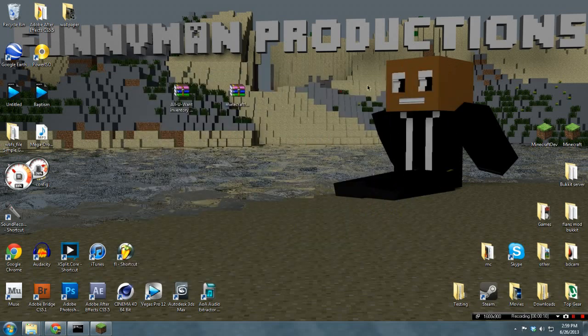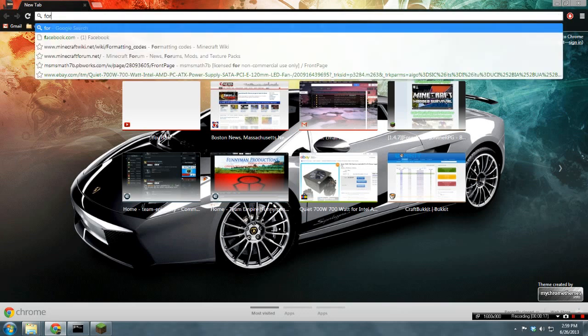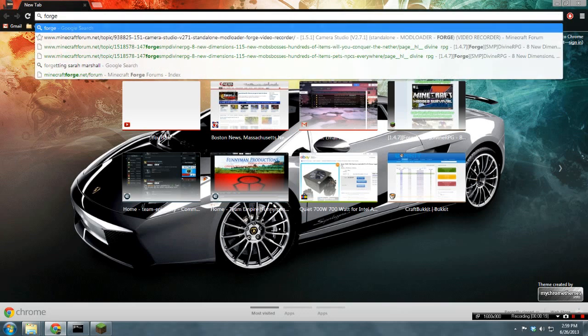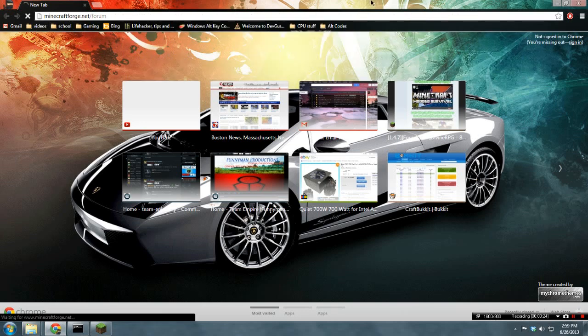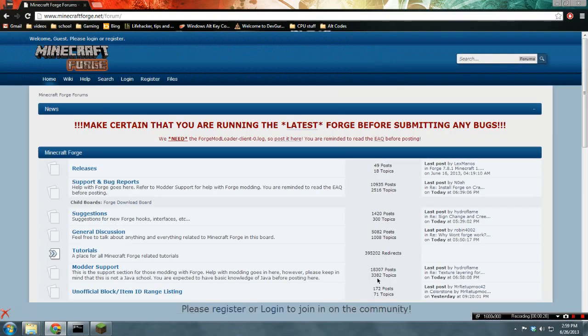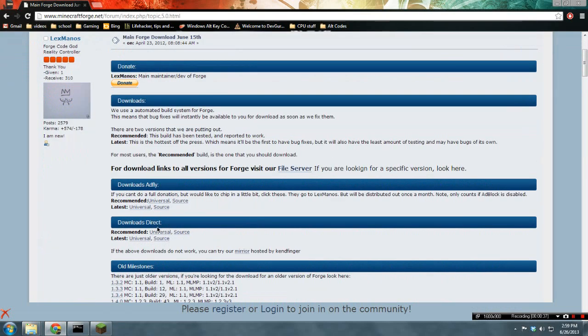What we want to do is go to the internet, click on the website, and go to Releases. Click on Move Forge Download, and once you've done that, click on Universal. I'll link this in the description.